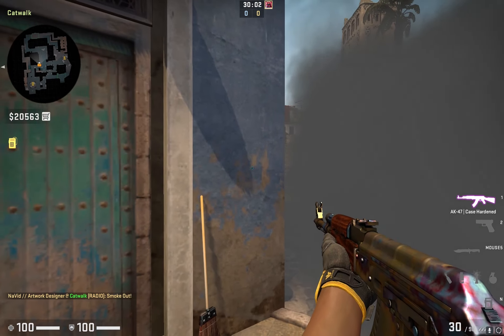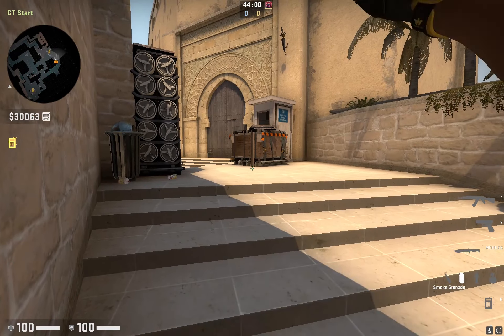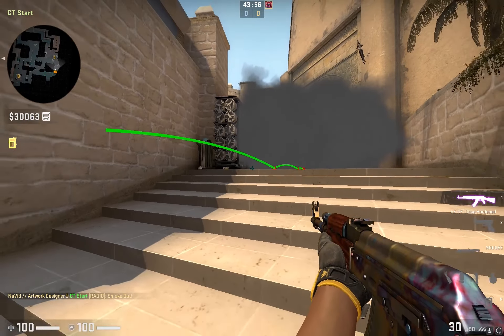Number 4. This one-way smoke is for mid if T side is rushing or executing — you can use this smoke. Mostly useful in early rounds to kill the mid-AWPer, or in mid rounds to hold their push.